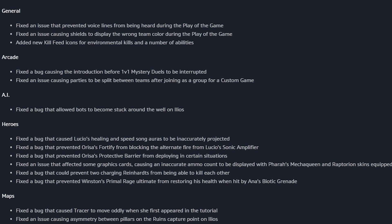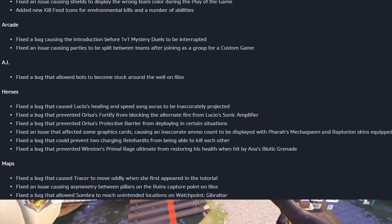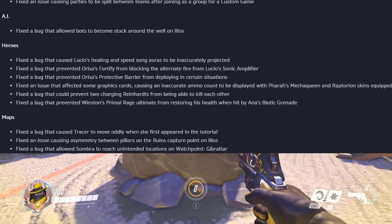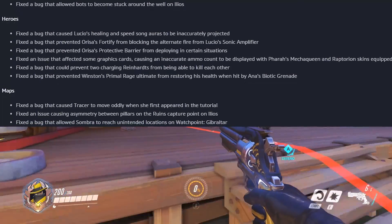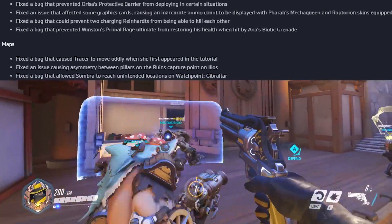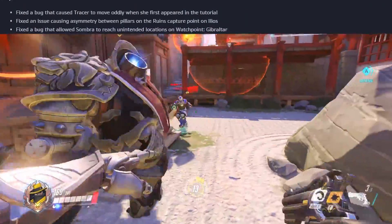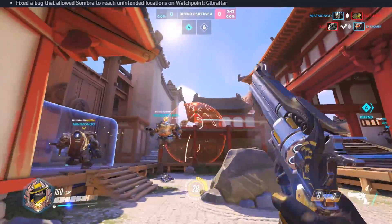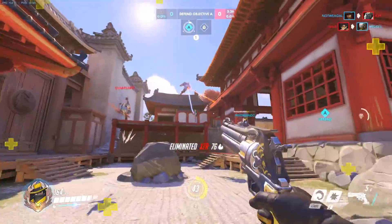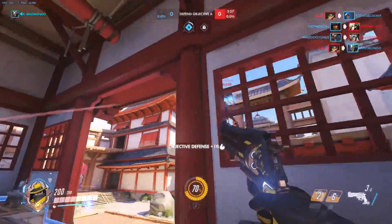What do you think of these changes? Making Hanzo better could make him super strong — it's still hard to hit his arrows, but the best Hanzos can already carry a game. The Genji change is a nice little buff. The Orisa change intrigues me the most — trying to bring her down to Reinhardt's viability while giving her the barrier every eight seconds instead of twelve could be a big game changer.